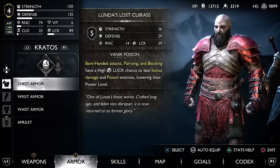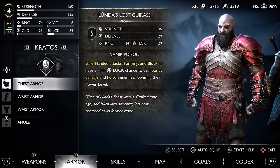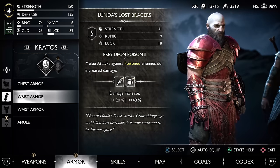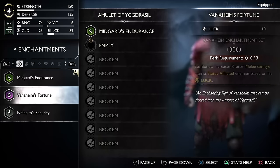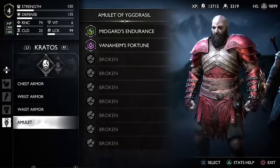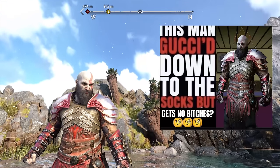This armor has a high luck chance to deal bonus damage from parries and blocks, and gives parries and blocks a chance to poison enemies which will lower their level for a few seconds. The other two pieces make it so I do more melee damage towards poisoned enemies, but I'm pretty sure that doesn't refer to shield bashes so they're basically useless — but I still went out of my way to get them because I wanted Kratos to be gucci'd down to the socks.